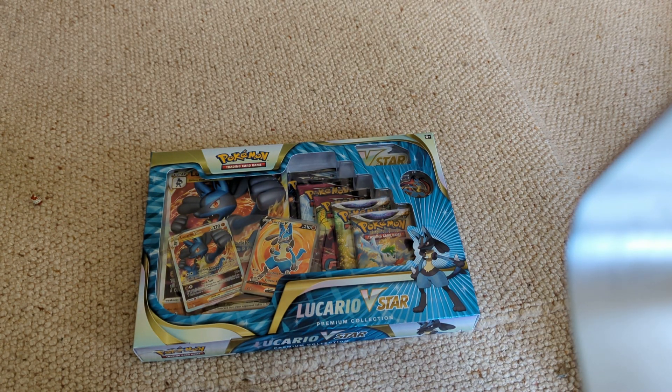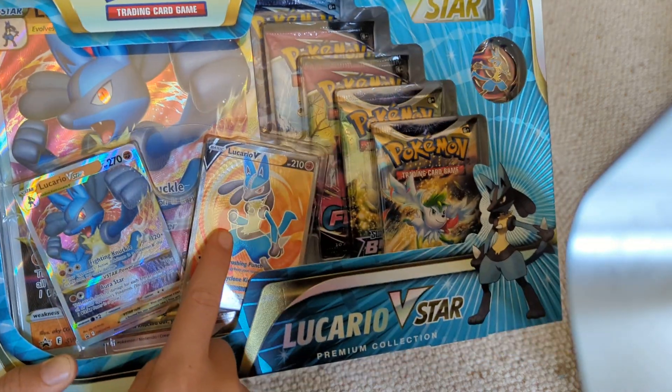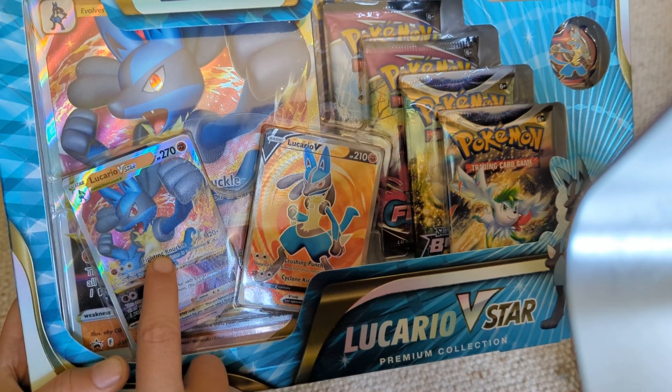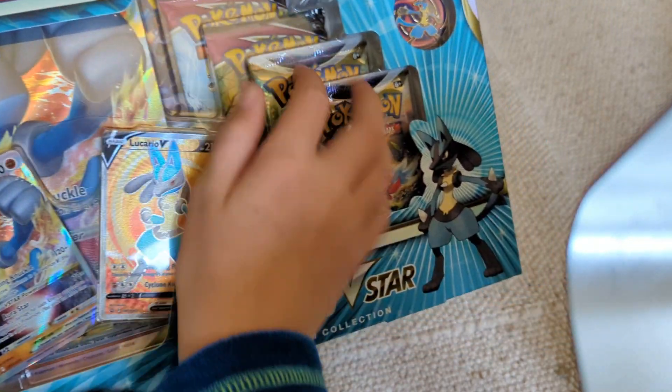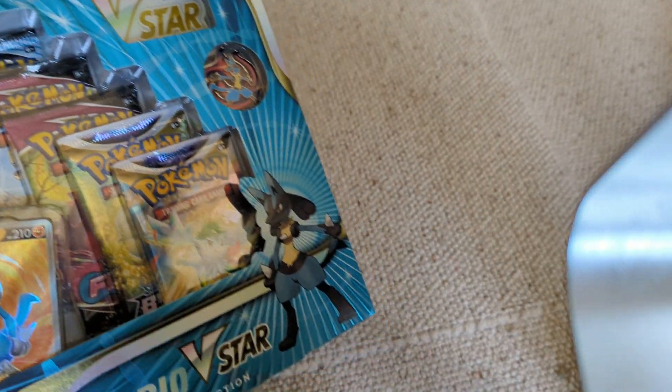Hi guys, welcome back to Minecraft 123. Today we're going to be opening this Lucario V-Star Premium Collection Box. So in the box, we get a Lucario V Full Art, a Lucario V-Star and a Lucario V-Star Jumbo. Five packs, a cool pin and a V-Star Marker. Let's get into it.